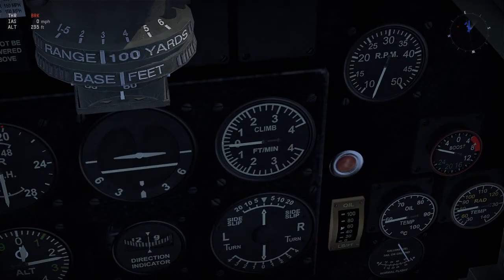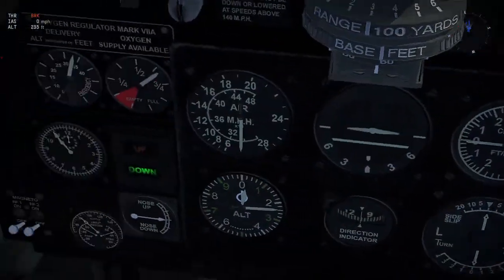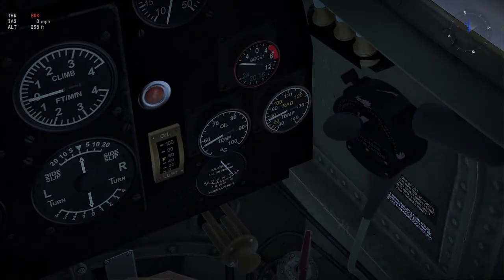Climb is your climb rate. This will matter if you're a high-altitude flyer or want to go as high as the plane will let you — you're going to stare at these three gauges for a while. RPM is how much throttle your engine has, basically how hard you're pushing it. At max throttle for this airplane it goes up to 30, so if it's at 30 I know I'm pushing the engine pretty hard.